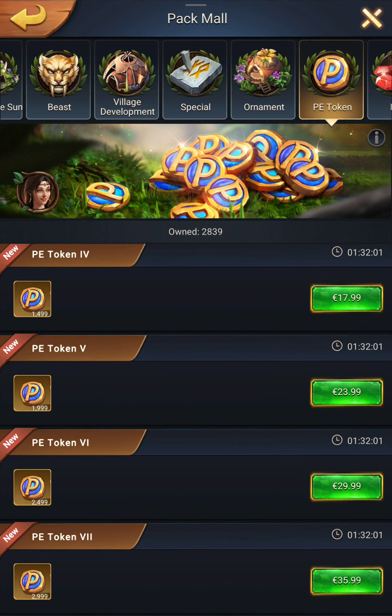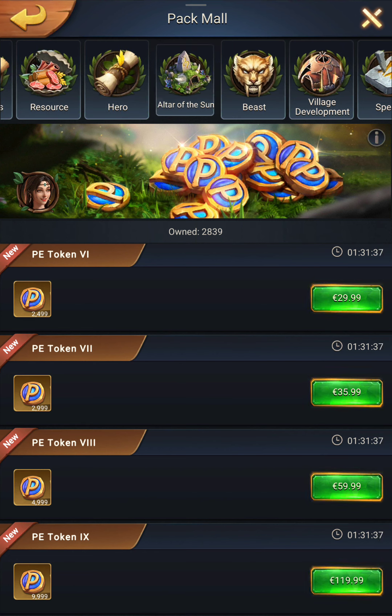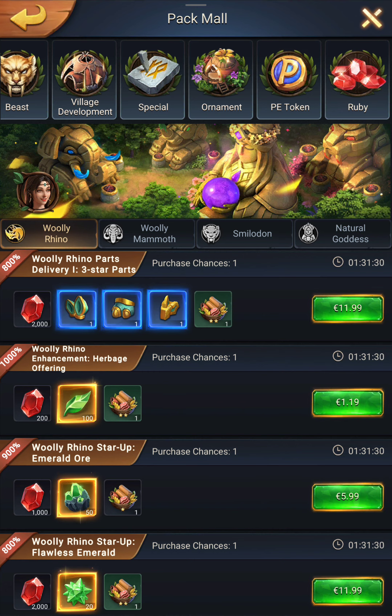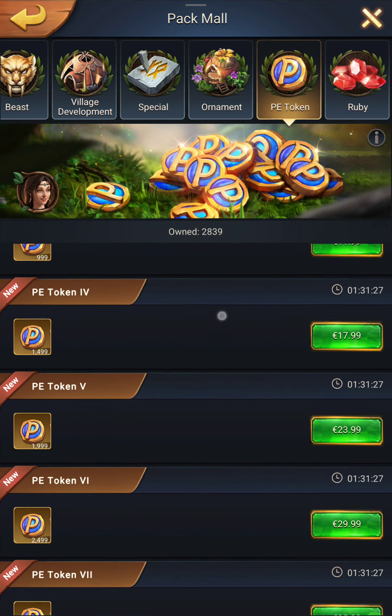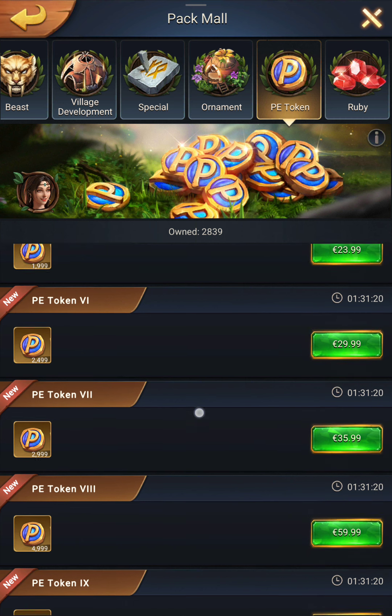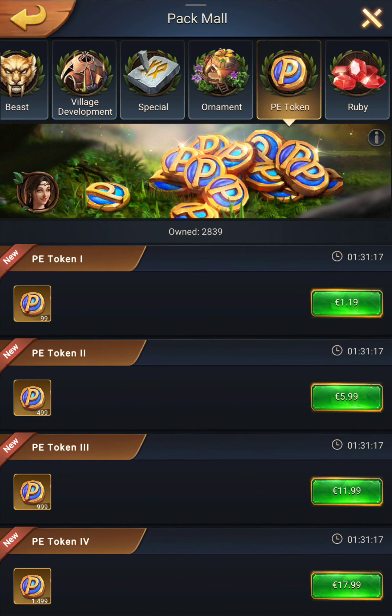There's also the fact that if, like me, you are lazy — you hate having to confirm bank transfers, enter your password or fingerprint when you buy something — you can just buy a high-value PE token once or twice, and then whenever you want to pay, you just click on the pack, use PE token, and it buys the pack. You don't have to confirm anything. It's also easier to manage your receipts because you'll only have one receipt for the PE token purchase.